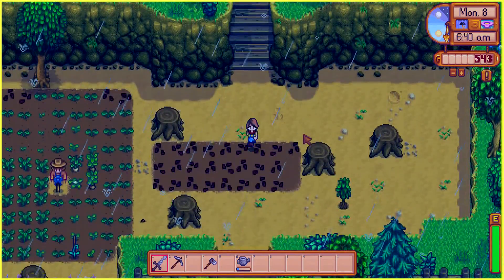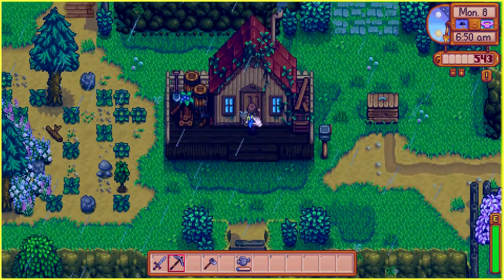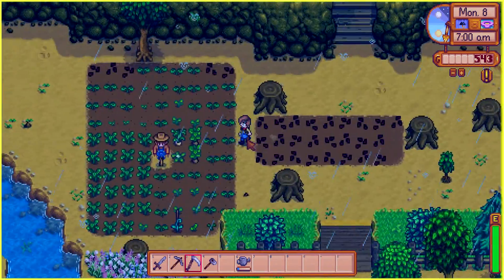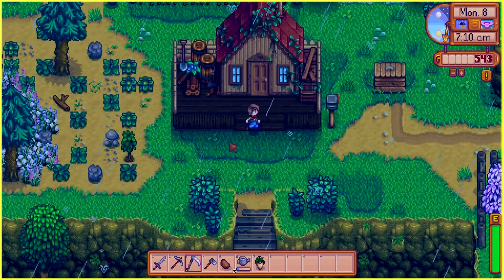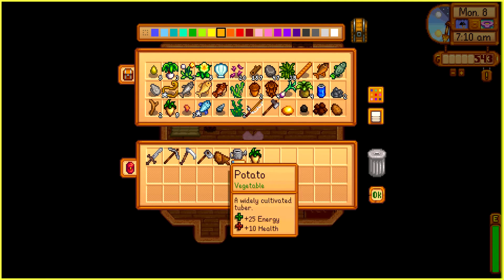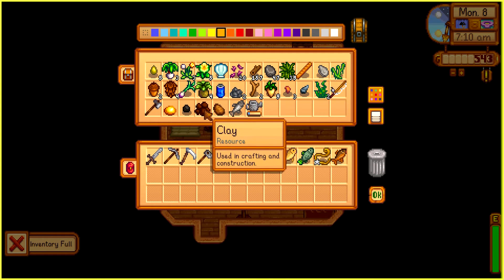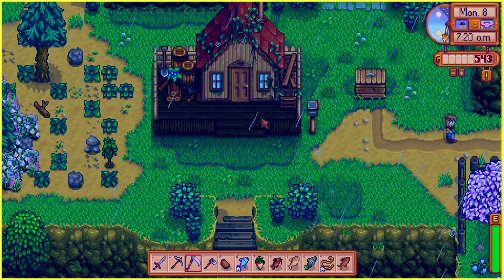Let's go down. The crops seem to be fine, which is good. Maybe we don't need a scarecrow — I'm crossing my fingers and hoping for the best. We need my scythe, so let me go get that. We could go fishing today since it's raining — maybe get some money. Look at all the crops we have, this is insane. I'm thinking of getting more. We just got potatoes. I'm gonna take these two and the fish with me.